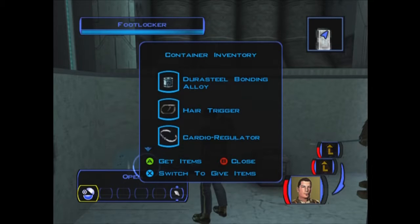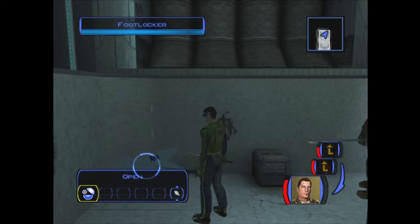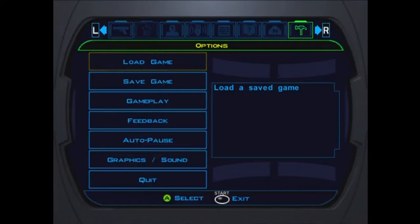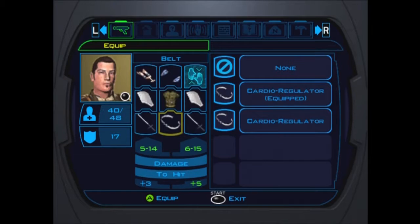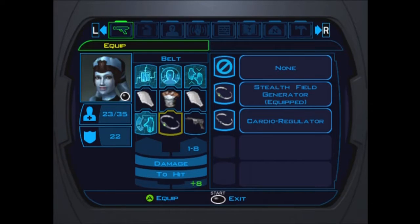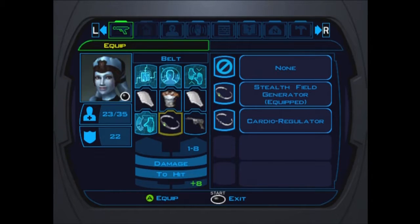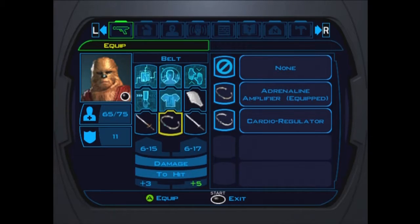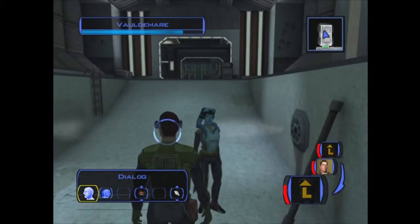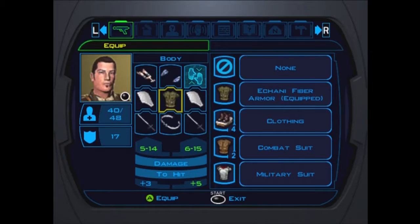Let's get inside here. We get some upgrades for ranged weapons, a melee upgrade, the cardio regular, and a couple of plasma grenades. Let's see what belt we want to equip. I've got the fortitude one. I don't need stealth right now - we'll give that to my character later on, but it's nice to have.